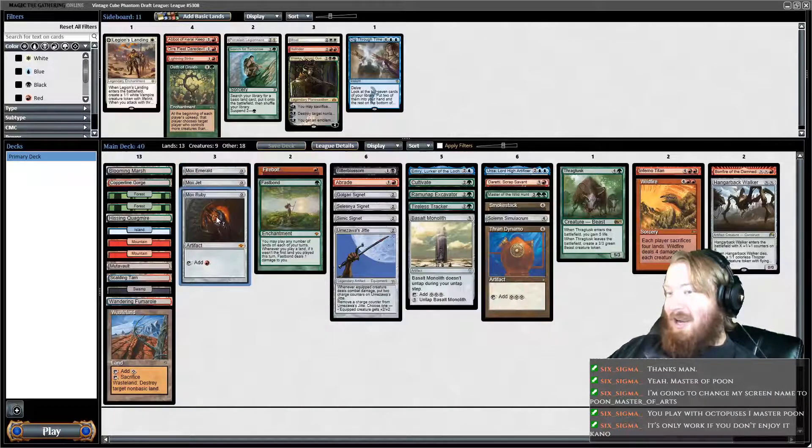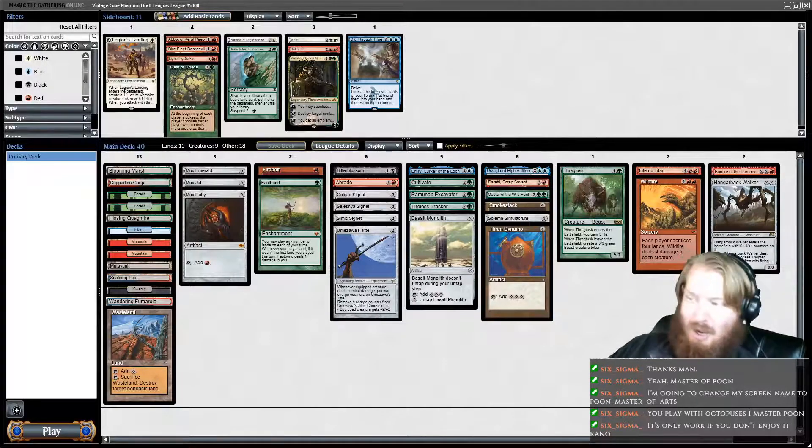Originally I was going to go mono-red — I got Mox Ruby first and thought maybe I can do a Mono Red thing. I got no red cards, so I was like, okay, let's do Artifact Ramp. So I took blue-red fixing and started taking Cygnets and other ramp with Simulacrum. I was like, oh, we could do a Wildfire, Smokestack style of deck. And halfway through Pack 3 we were like, we don't have any ways to actually win the game. So I had to frantically pick Hangerback and Thragtusk and luckily got a Titan.